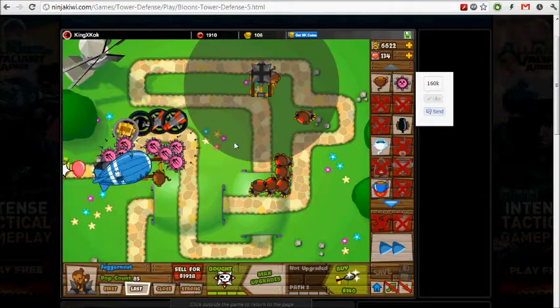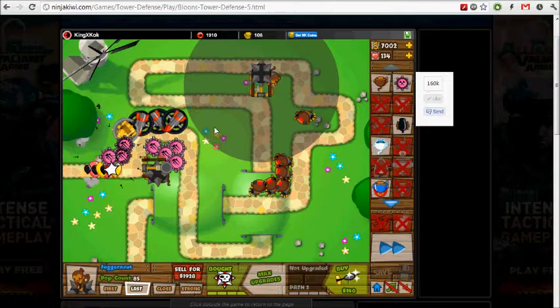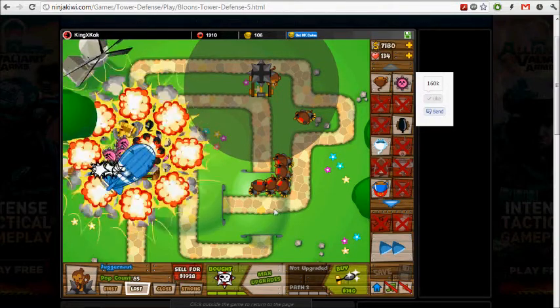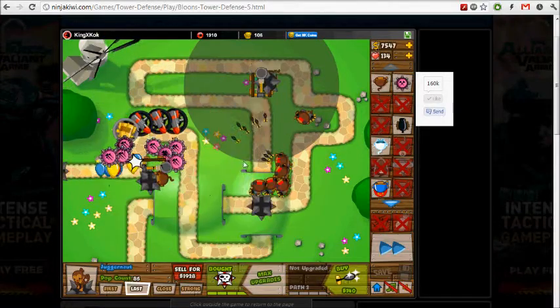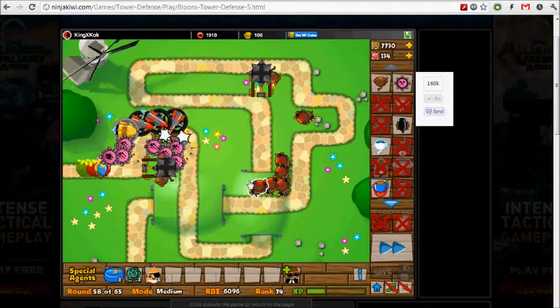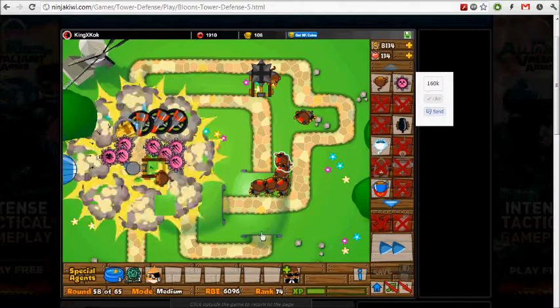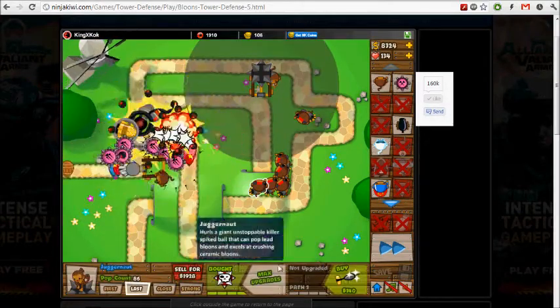You might be wondering why I put the juggernaut here. Well, that's because if the MOAB breaks about here, the ceramics offspring will come here, and this guy will crush the ceramics. And also for the BFB — I think the BFB has four MOABs — so they'll likely pop around here, and the ceramic offspring will be bashed by the juggernaut.